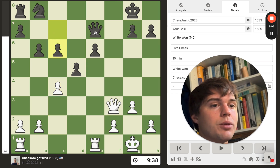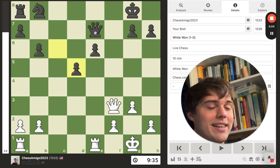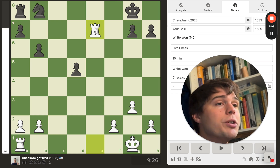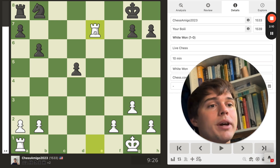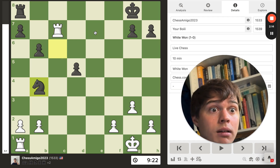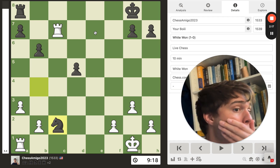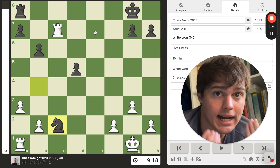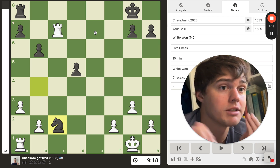So I go c4, then I see it afterwards. I'm still up two points of material with one more pair of pawns off the board. My rook is under attack. If you want to play at a high level, you have to capitalize on every single mistake.